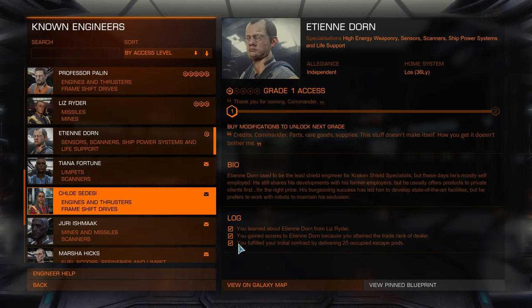As you can see, it says here you fulfilled your initial contract by delivering 25 occupied escape pods. So you have to provide this guy with those escape pods in order to unlock him. It's quite a lot — you think, how the hell am I going to get 25 occupied escape pods? But there is actually a pretty easy and straightforward way of doing it.